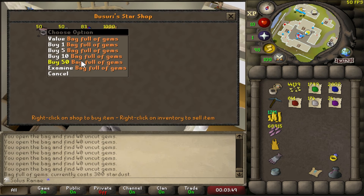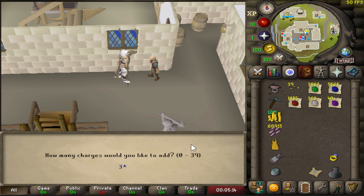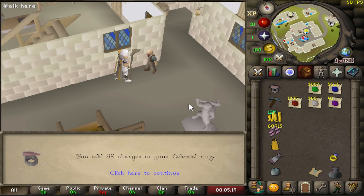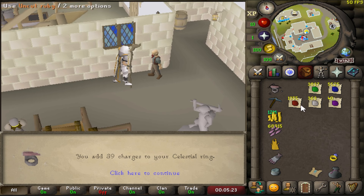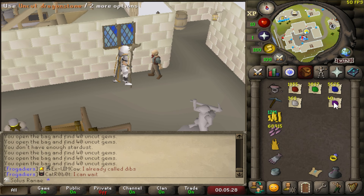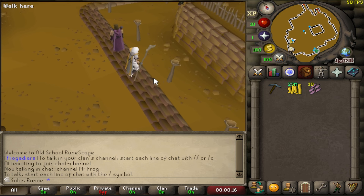Dear God, that stardust gave me so many gems. Oh my Lord, look at how many I've got! I don't think I could get that much from just AFKing stars. I've still got 39 dust left, but I'm going to put that into the ring so it's not wasted — although I probably won't be using the ring much for a while. But look at all those gems! Added to our current stacks, we are going to have a lot of crafting XP waiting to be used.